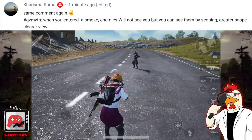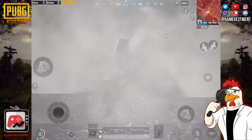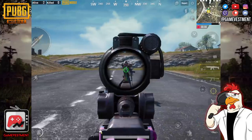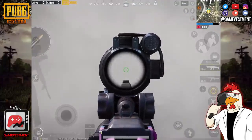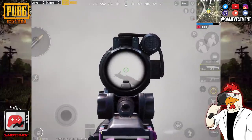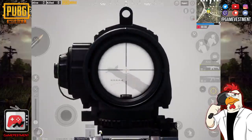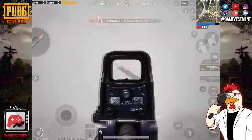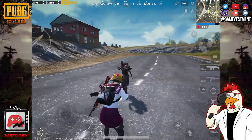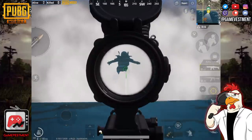Next glitch — this one is also highly requested. If you remember the last Glitchbusters episode, we did some testing with smoke grenades. This one is the same concept except they want me to use different scopes. We're going to get closer and be able to see the enemy thanks to the scope, but the enemy will not be able to see us if they are playing in TPP. This works with a 2x, 3x, 6x scope, a holographic sight, and probably also with a red dot.